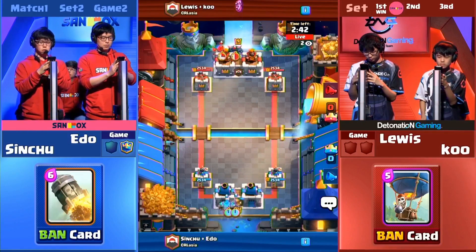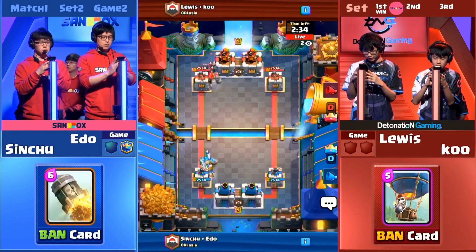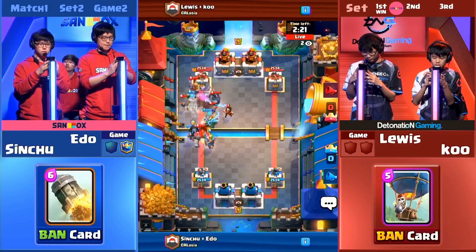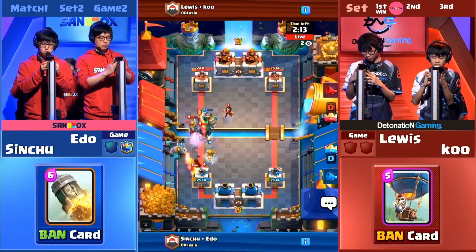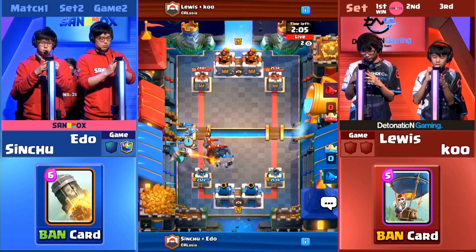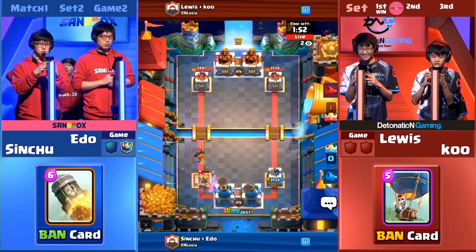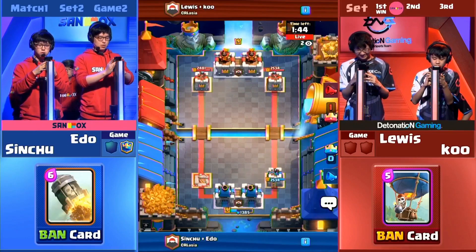We see a Golem come down for Sandbox in blue and a Golem-P.E.K.K.A. come out for Detonation Gaming in red at the top. Making it easier now for the Japanese side to get a counter onto the Golem. Unfortunately the Inferno Dragon targeted the Guards — not what you wanted. You want that to connect to the Golem, to the P.E.K.K.A. There's also an Electro Wizard making sure the Inferno Dragon doesn't get any damage off. This push is looking very, very scary — the Inferno Dragon having a hard time working its defensive tools. Sandbox might just suffer the loss of the first tower already with one swipe from the P.E.K.K.A. — and immediate destruction of the first tower here in the early game.